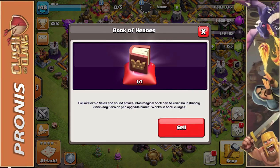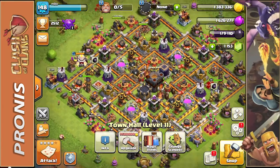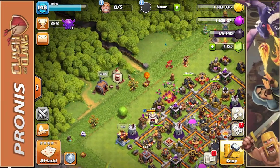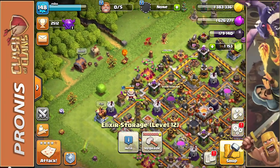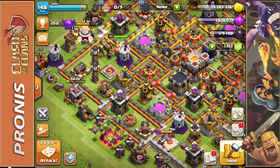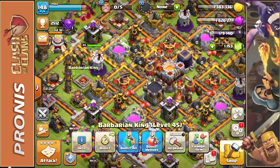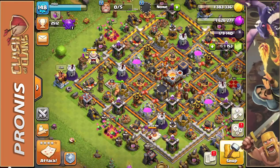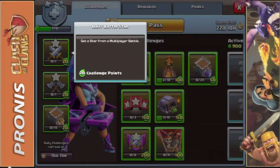Here it is — Book of Heroes, full of heroic tales and sound advice. This magical book can be used to instantly finish any hero or pet upgrade timer. I don't yet have any pets, but I know that once you reach a certain Town Hall you're able to get them, and getting pets for my heroes is really the goal for me.